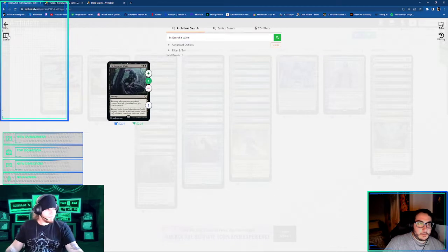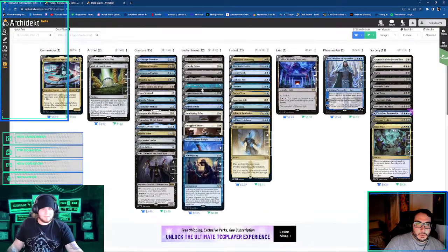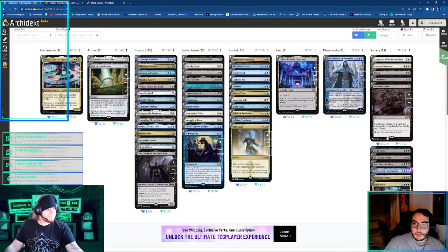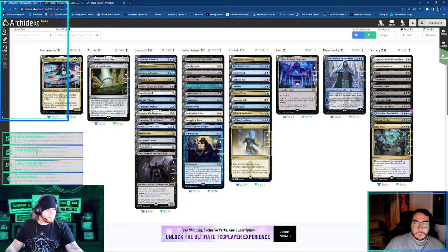I do think I was running Idyllic Tutor in the deck too, just to find some of the enchantments. Well, if you're not playing Demonic, I threw Demonic in there. Demonic and Grim are just much better. Those are much better than playing Idyllic. And if you wanted to play that, I would still play another Black Tutor over it. Like the four-drop — the Diabolic.